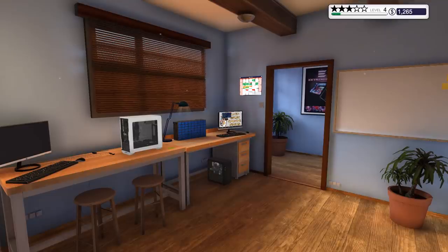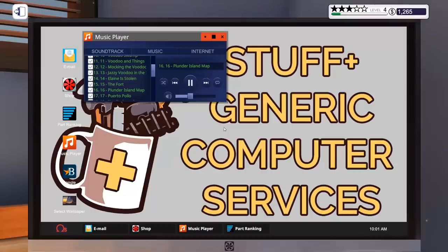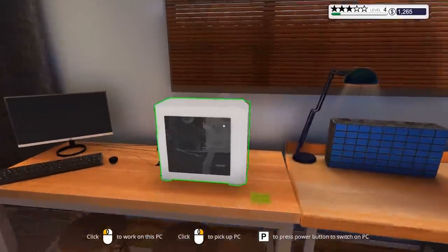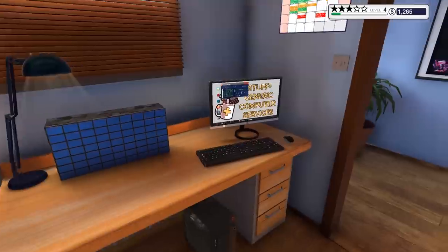Welcome back to PC Building Simulator. Today's beverage is a nice cup of tea and today's music is from the Curse of Monkey Island, because if you had the choice, why would you not? In the previous episode we did the typical computer shop stuff which includes but is not limited to dusting our PCs, replacing parts and overall fixing things. In this episode, more of the same.